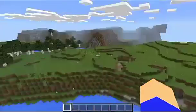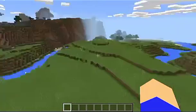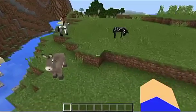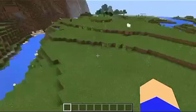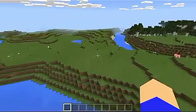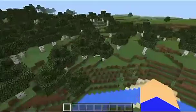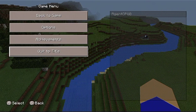Over here we have a little plains biome, which would actually be a really good place to build our first house. And we've got some horses and a donkey down here too! I'm not sure if those will spawn again on a new load of this seed, and we may not have a saddle right off the bat, but that's a nice bonus. We also have a couple more caves nearby and another river.